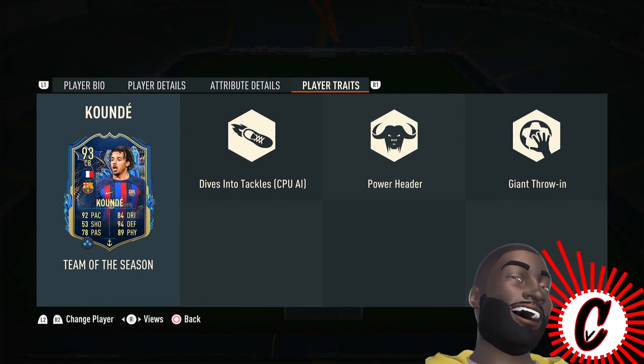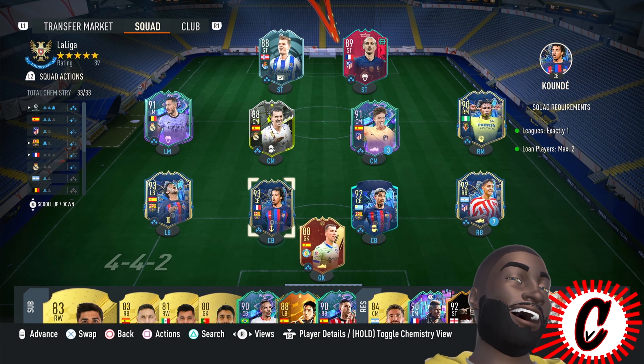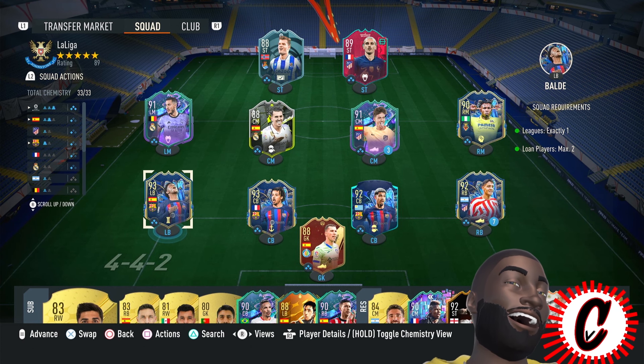He has the Dives Into Tackle trait, Power Header, and Giant Throw-In. This is the team we're running with. Let's see how he performs — let's get into the gameplay.